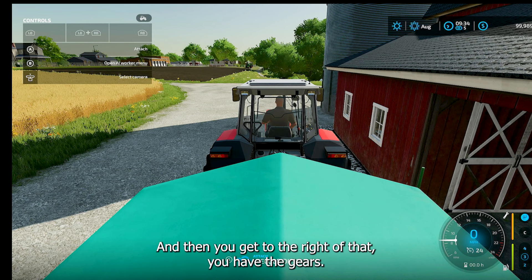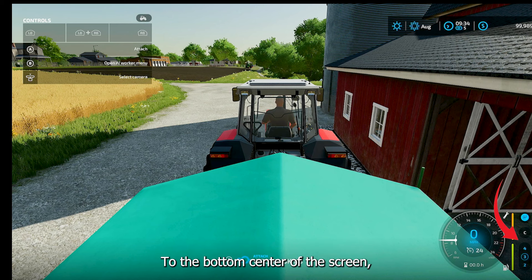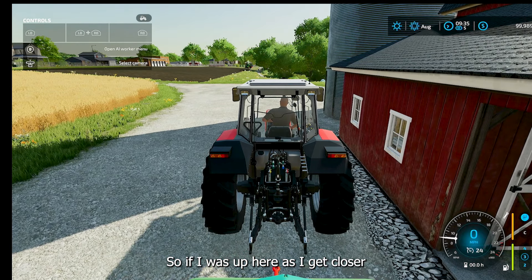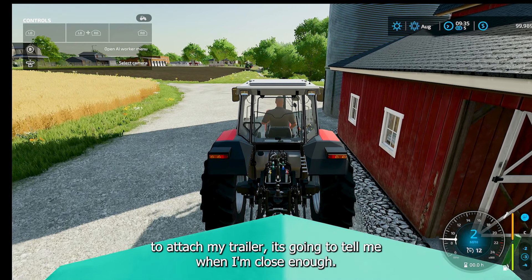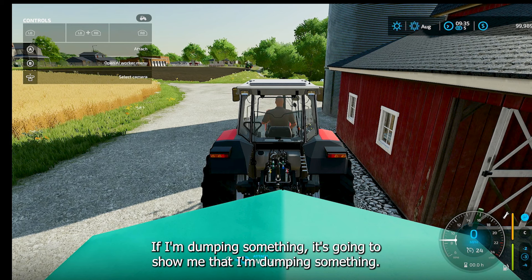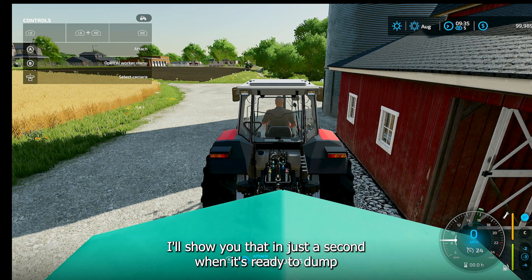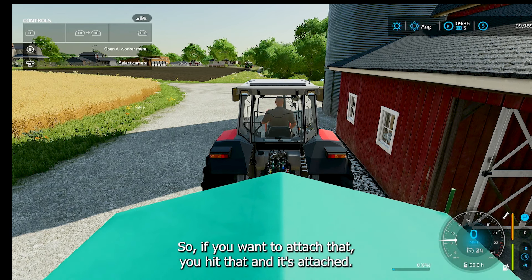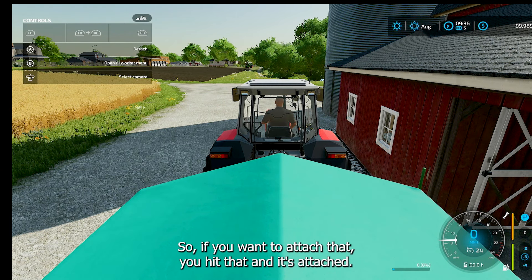To the right you have the gears. The bottom center of the screen is an action display that changes based on what you're doing at the time. So if I was up here, as I got closer to attach my trailer, it's going to tell me when I'm close enough. If I'm dumping something, it's going to show me that I'm dumping, or when you're ready to load something. So if I'm going to attach that trailer, you hit it and it's attached.